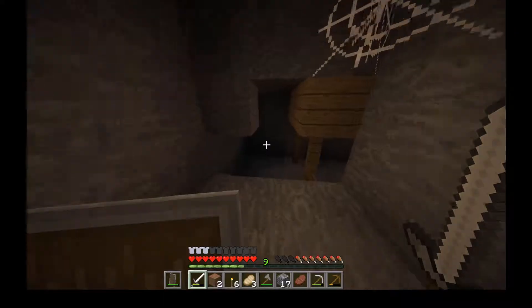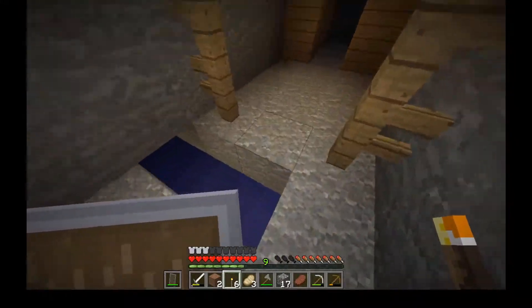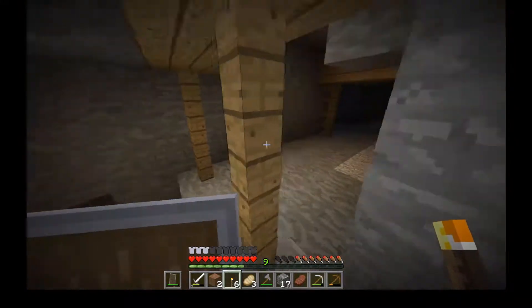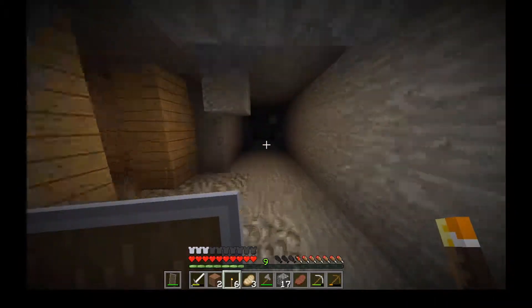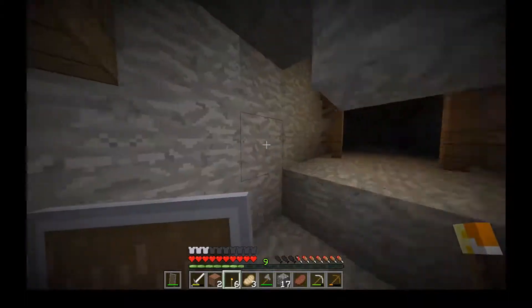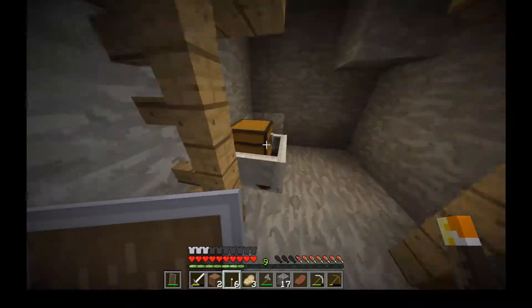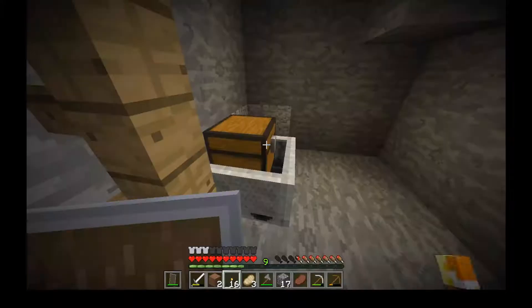We should probably start digging and trying to find some caves to go deeper, because it would be really nice to get some diamonds on our first episode. This place is huge — I just want to find stuff. That's good, okay. Pumpkin seeds — we don't need those, we found pumpkins.